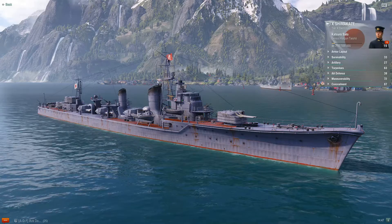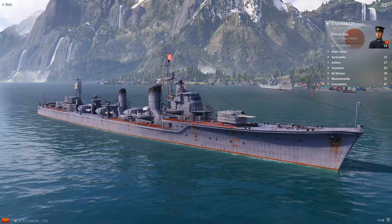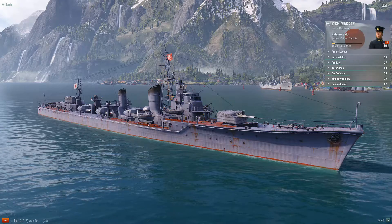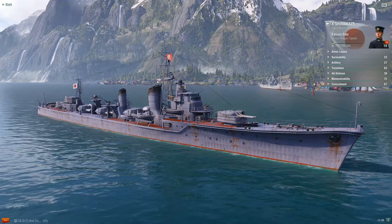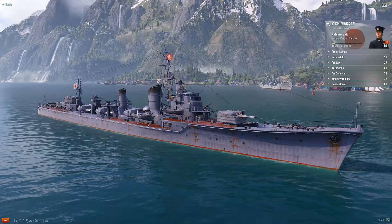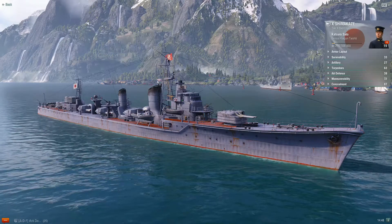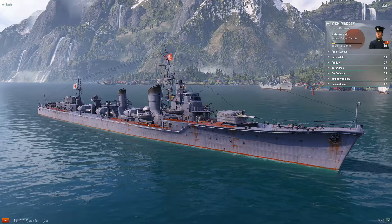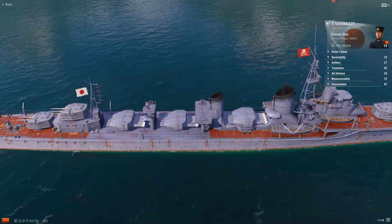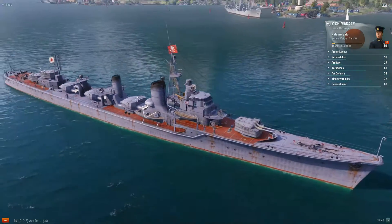The Shimikaze is a destroyer, and there are three types of destroyers: a torpedo class destroyer, a gunboat type destroyer, and a hybrid class destroyer. The Shimikaze is a torpedo type destroyer. Naturally, since she is built as a torpedo destroyer, we want to focus on and enhance the torpedo armament — three quintuple torpedo tube sets, so 15 torpedoes total.